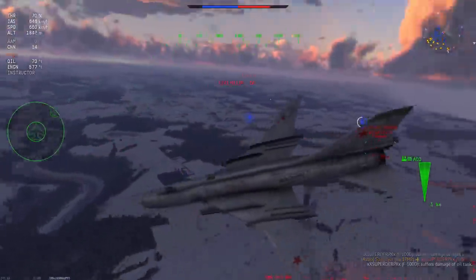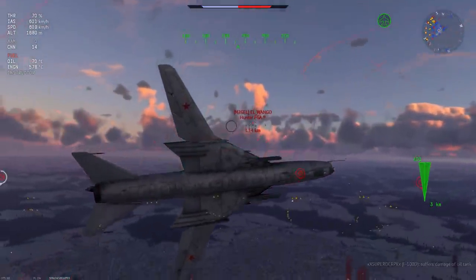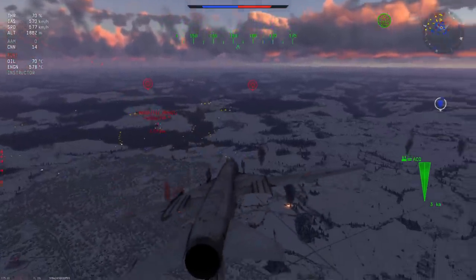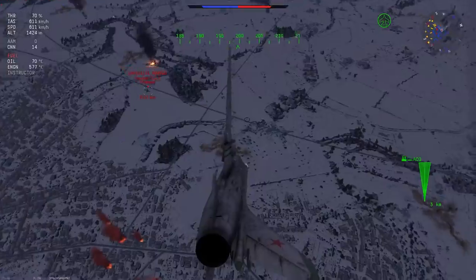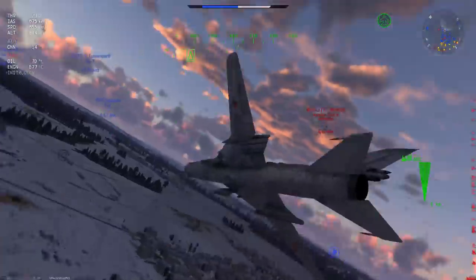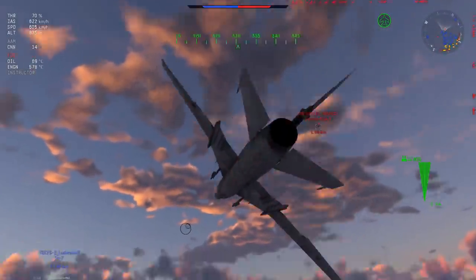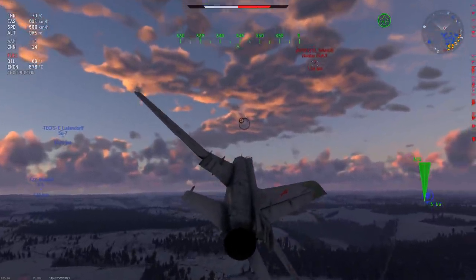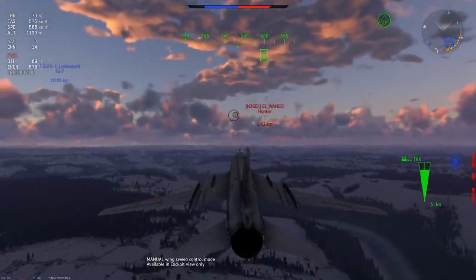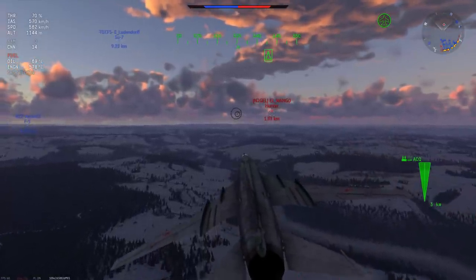This gentleman decides to run stealth belts for some reason and thinks it's a good idea to turn fight an Su-17. He quickly realizes it's a bad idea, and luckily my aim isn't perfect so he cuts underneath me — very smart. You know it's a Nigel squadron member when he does things like that. Only kidding — I actually don't know who this fine specimen is, but we had a nice little dogfight and I should have messaged him on Discord afterwards.